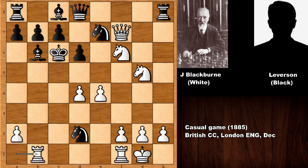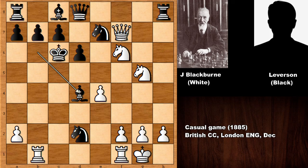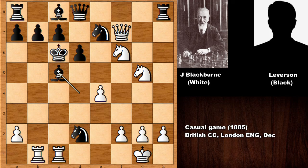Bishop takes on d4, rook check — the only defense. Then in this position Blackburn sacrificed his queen — what an incredible move. Black is getting checkmated. Bishop takes, rook check, then bishop blocks, and it looks like Black is just going to survive. But White has this fantastic move: queen to d5, knight takes, pawn takes, check, mate.